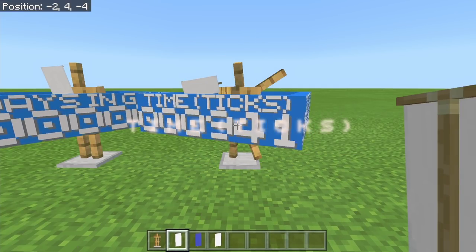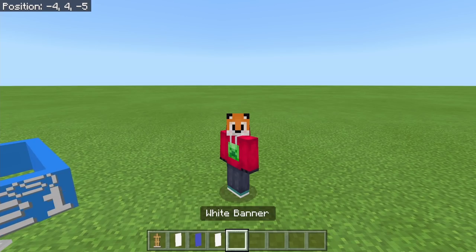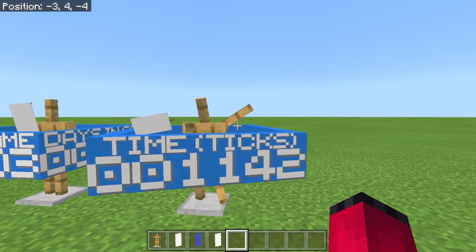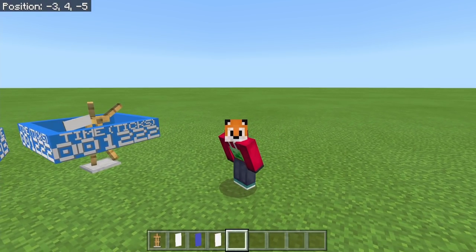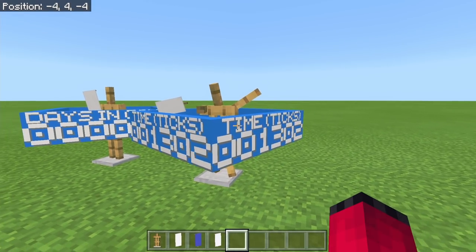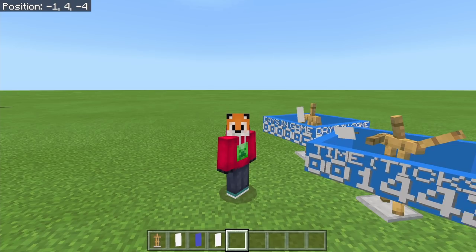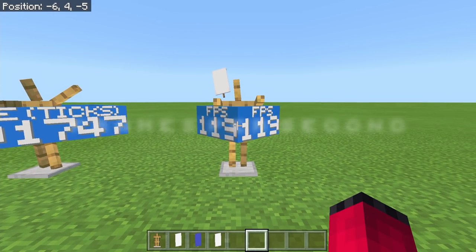If you enjoy that, you'll probably enjoy the next feature too: time in ticks. This is the time within the 24,000-tick day that the game is actually running. It's useful for things like villager farms — villagers do things at certain times of day, and you can now measure that exactly to know when your villagers will sleep, when they'll go to work, and all of those sorts of things.